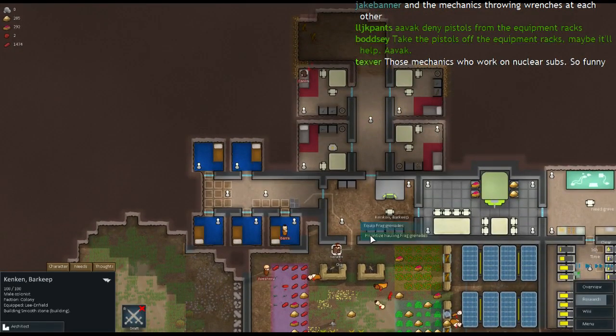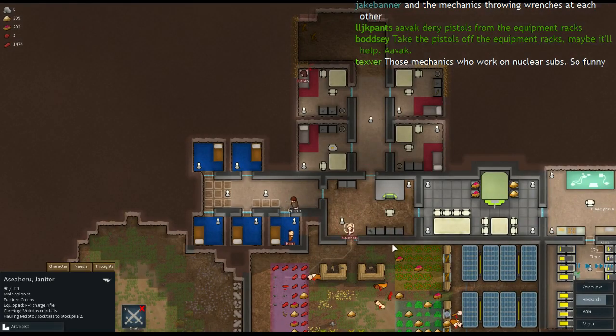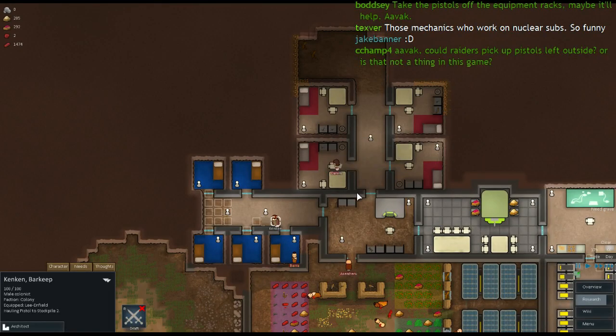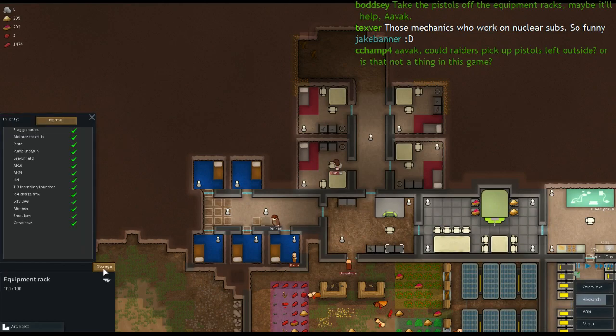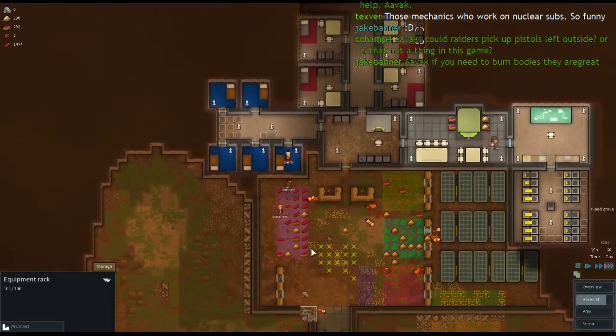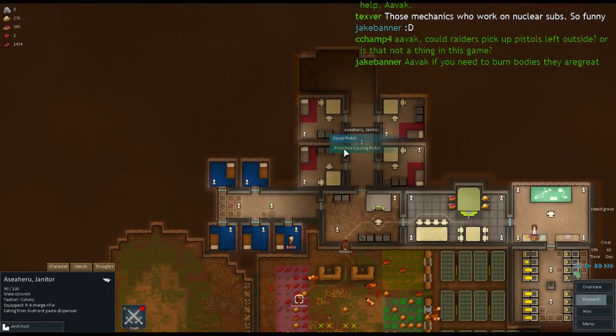I'm also going to get rid of the Molotov cocktails because they're not really useful enough — I don't make great use of them. That will actually save a lot of time later on. Right now I don't think it's really going to make that much difference, and we don't get bows enough for me to worry about it. That may change but right now it's not too much of a problem.